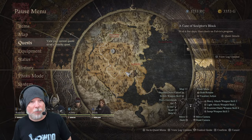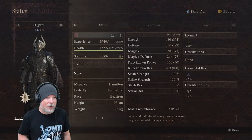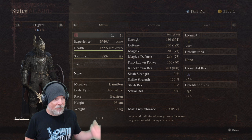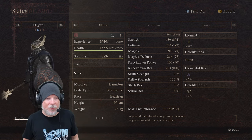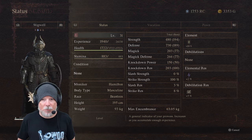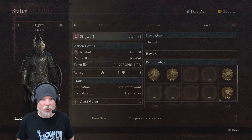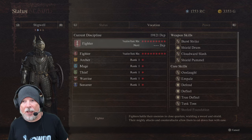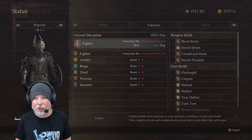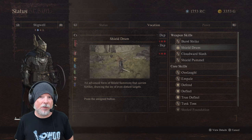If you haven't watched the previous video, the big thing to know is that my primary pawn is a fighter — and look at that armor set because he's looking rather beefy. I've got a Beastren fighter and I've left him as a fighter all the way through. I want sword and board. He's currently using the best set of gear we found in the game. I've got his specialization set to Logistician, and he's got a straightforward inclination. His skills include Burst Strike, Shield Drum, Cloud Red Slash, and Shield Pummel. Shield Drum is the big one because that's what draws aggro from everybody.